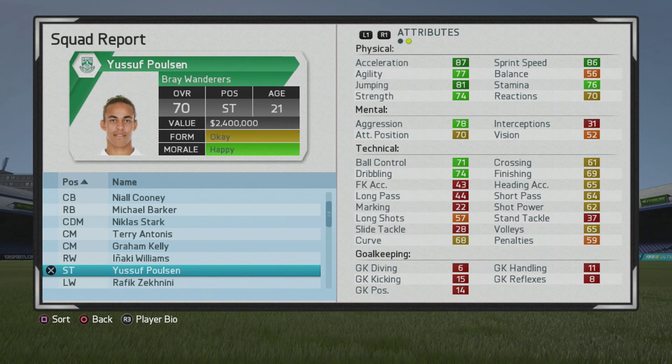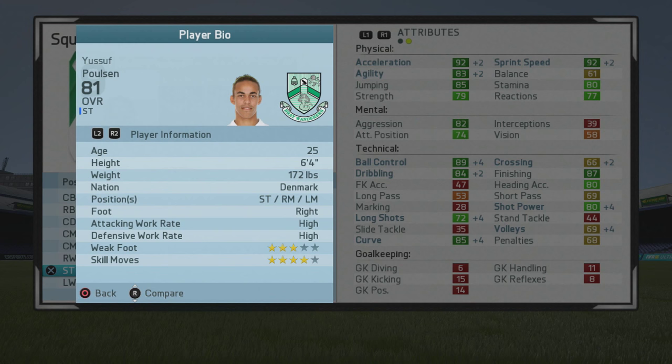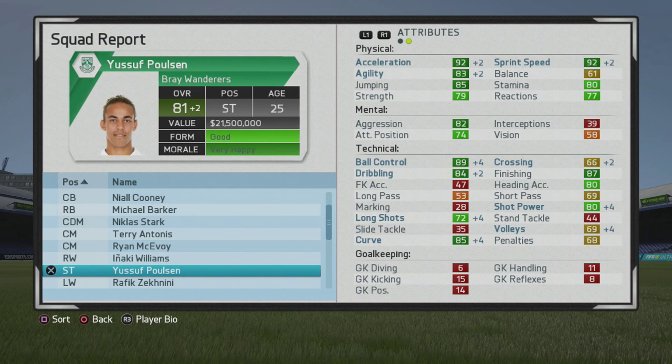Ball control and dribbling look very good, and he has pretty good acceleration, sprint speed, and jumping as well. By 2020, he grows all the way up to an 81 overall — he surpasses his potential in 5 years with no player training, which is very good. He also gets bumps in his physical stats, agility is now in the dark green, and ball control, dribbling, and finishing are very good. He grew very quickly without any player training.